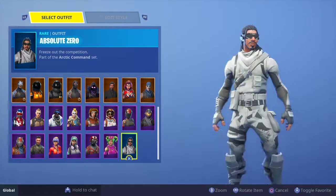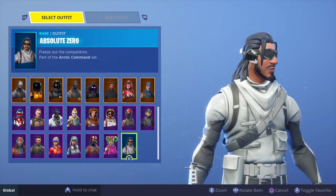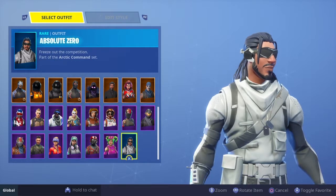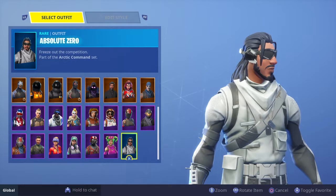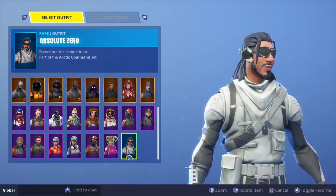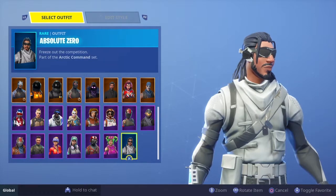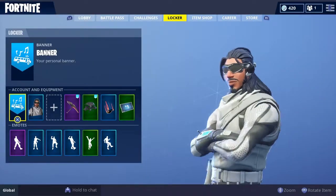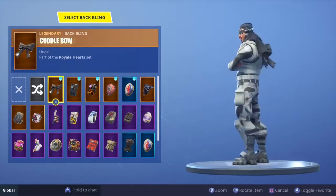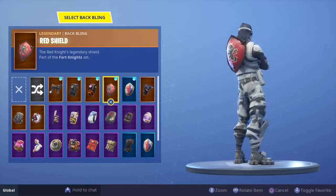Number 18 is Absolute Zero. Many people expected me to put this lower, like around number 30, because if you've been watching my streams you'd know I don't like this skin — I hate it. But I started liking it because it's a really rare season 1 skin, and it just makes such a good combination with certain back blings. I don't know why, it just works.